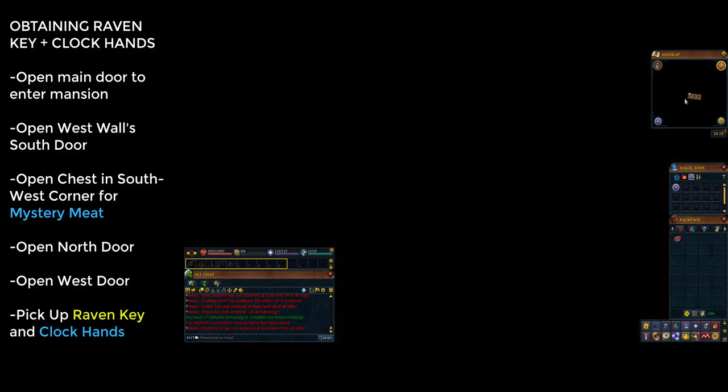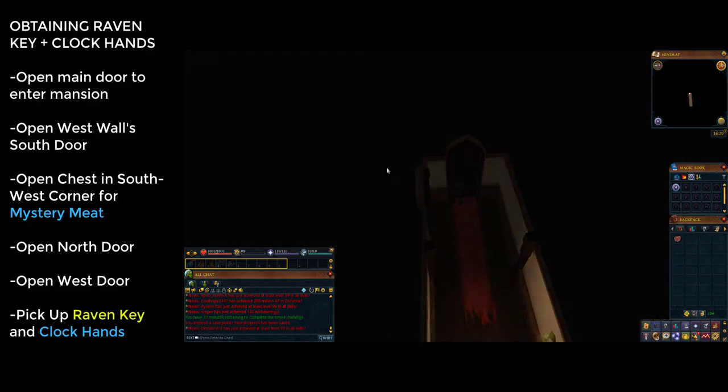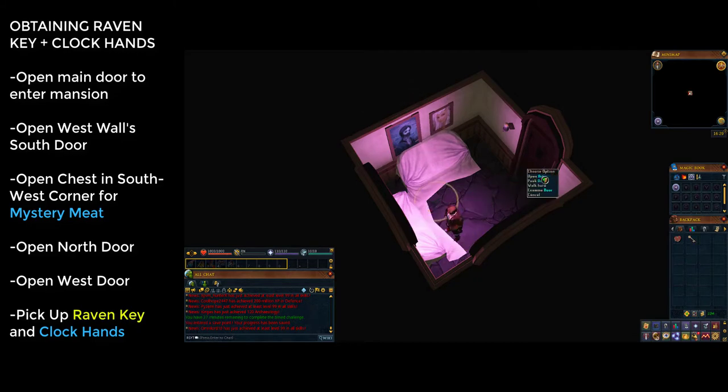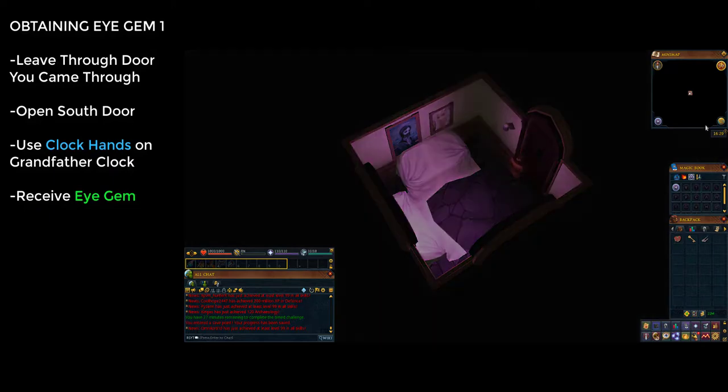Go through the door to the north, then immediately go through the door on your west. You will see a cutscene of a servant being eaten by a monster; she will drop two items. Pick these up — the raven key and the clock hands.